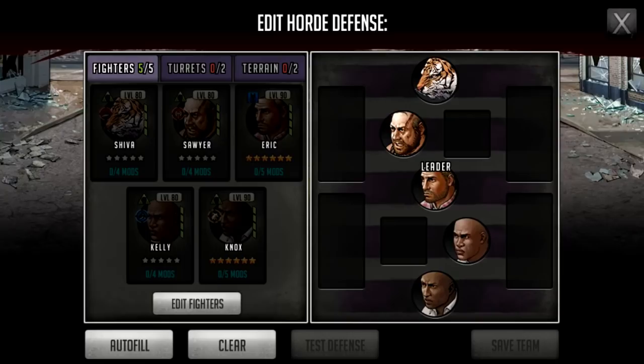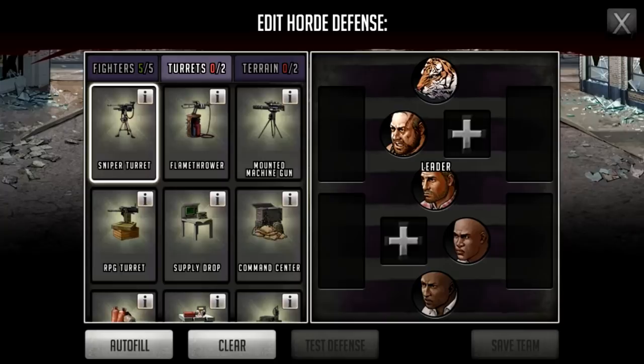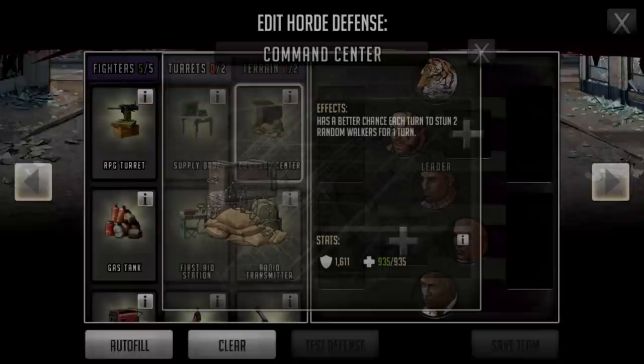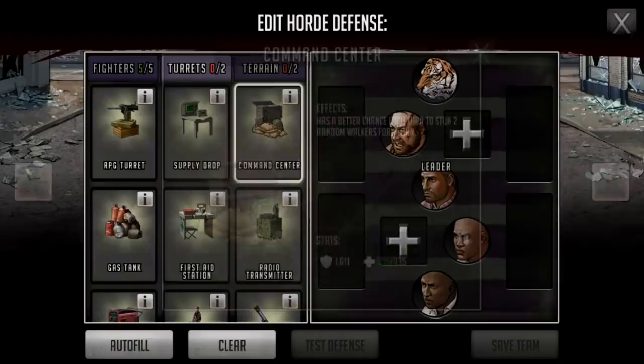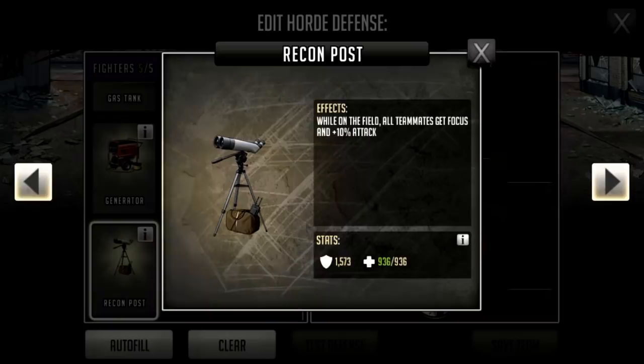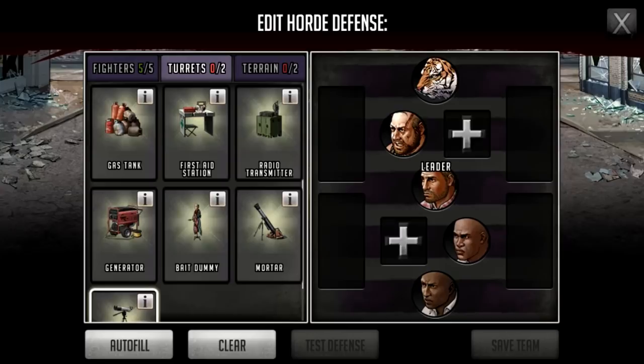Now choosing turrets — there are a bunch, but basically some do damage and some buff your characters. For example: give all teammates 25 crit (a crit is an instant kill on a walker, though walkers do have crit resist); the command center has a better chance each turn to stun two random walkers for one turn; some give focus; some give AP each turn; and some give attack bonuses to all teammates. You just have to decide which combos are best.